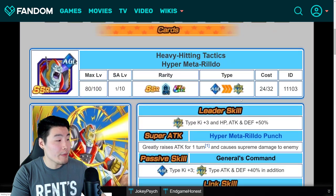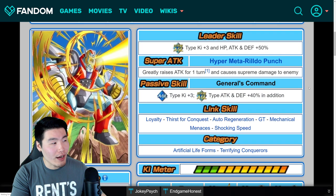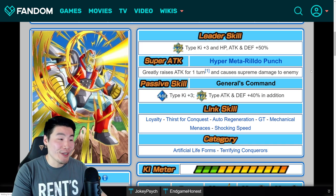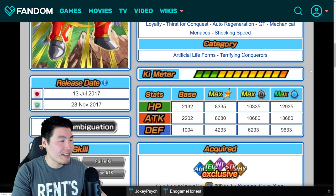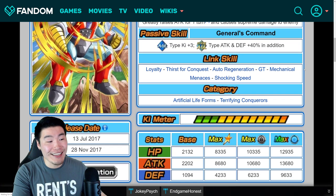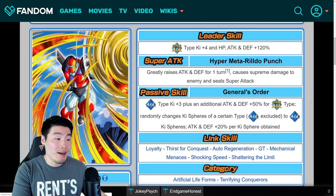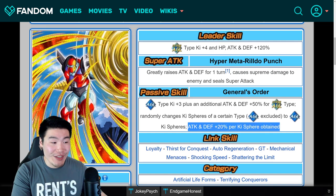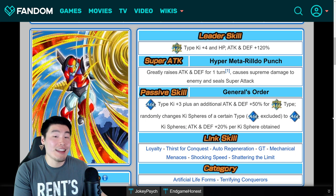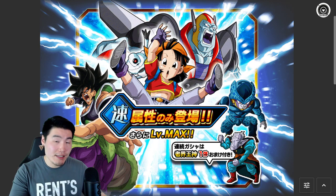So Rildo works very similarly to Pan except for extreme versus super AGL, and instead of raising allies' attack for two turns, he gives himself attack and defense +50% for one turn. His links are: loyalty, thirst for conquest, auto-regeneration, GT, mechanical menaces, shocking speed, and shattering the limit. Categories are artificial life forms and terrifying conquerors. He can also be purchased in the Baba shop for 300 coins. These Dokkan awakenings are extremely good — it blew my mind when I first saw it and I'm glad they made them this good.